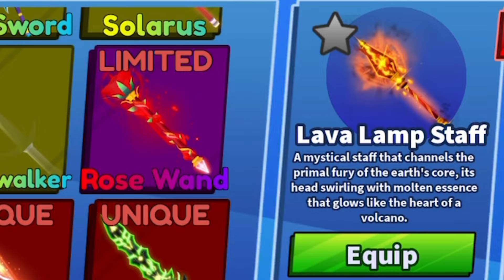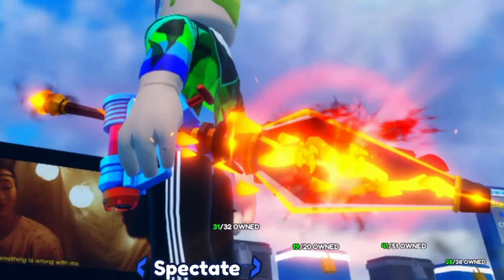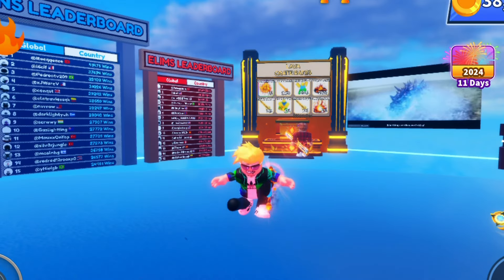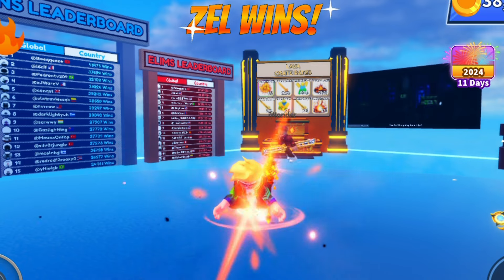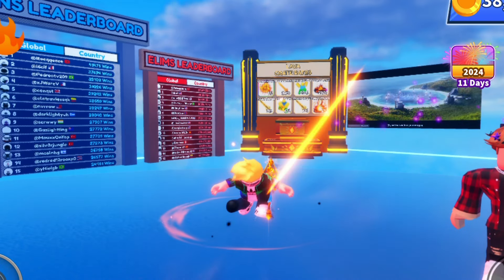Let's have a look at the sword first. This is the limited lava lamp staff — that's actually really cool. It's literally a lava lamp on your hand, that is actually really nice. And then we have the eruption emote — pretty cool actually. You hold down, exploding with a giant crater below you. That's actually really nice.